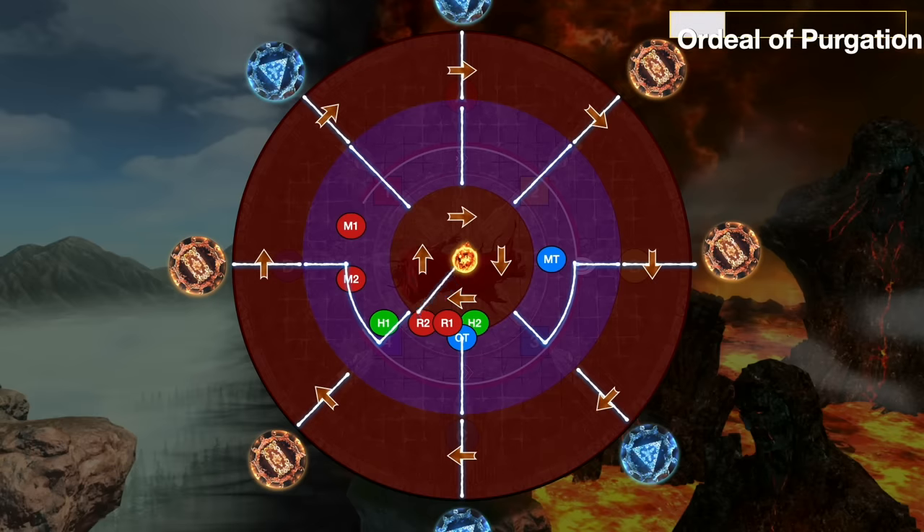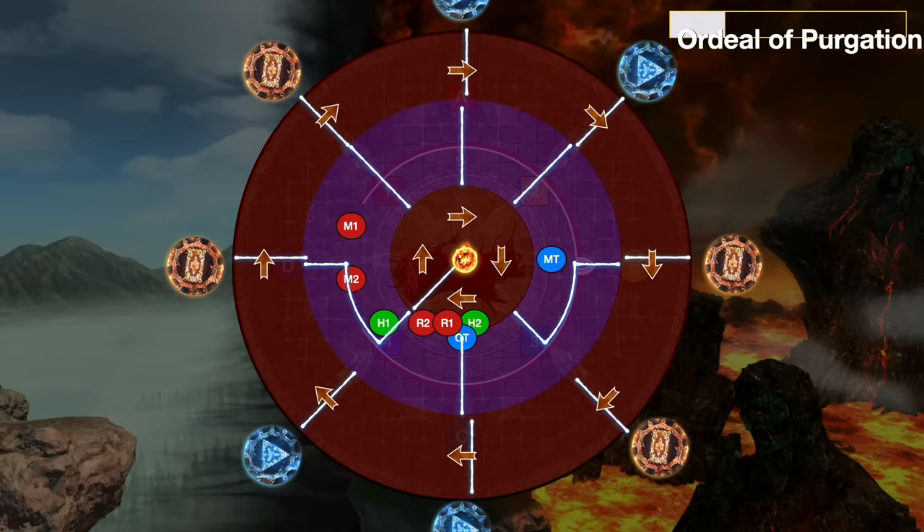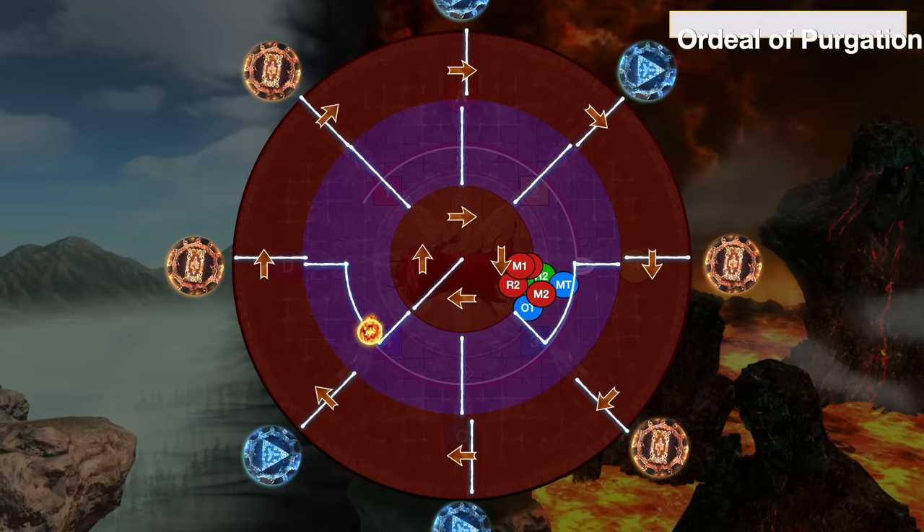Once you've worked out where both are going, see if the fireball is going towards a blue cone, and if so, you need to make sure you move to the side of that. When the rotation happens and the fireball hits, as long as you're to the side, you're safe. Keep in mind that just like in normal mode, you get stunned well before the fireball starts moving, so you need to get to your position early.